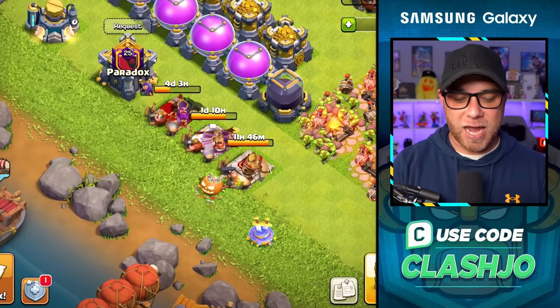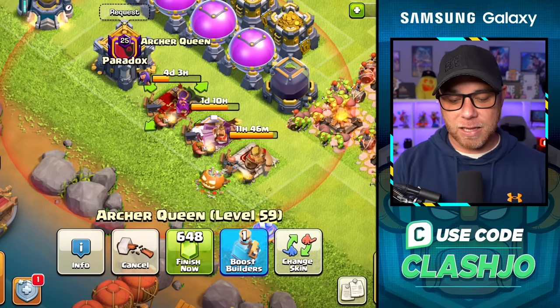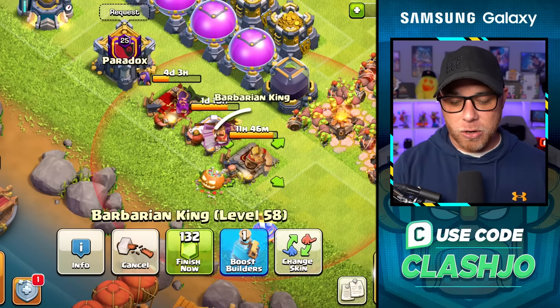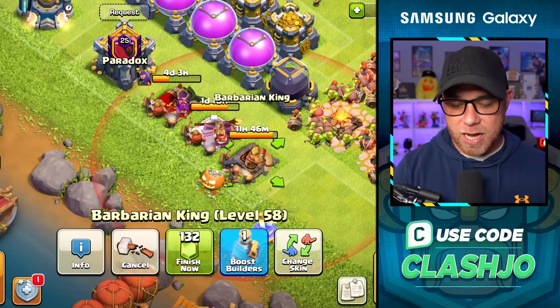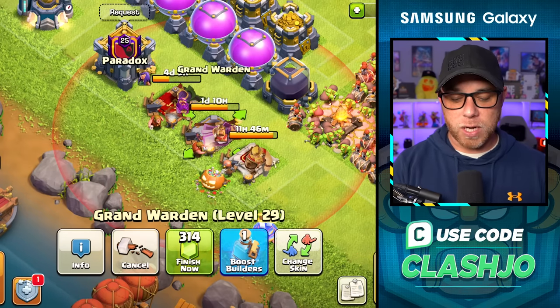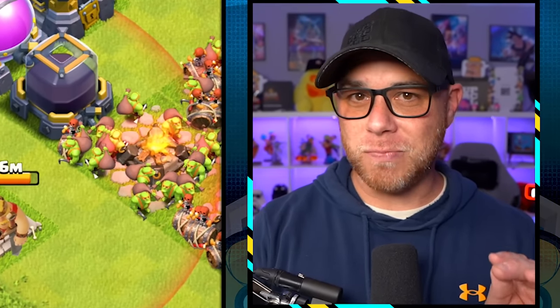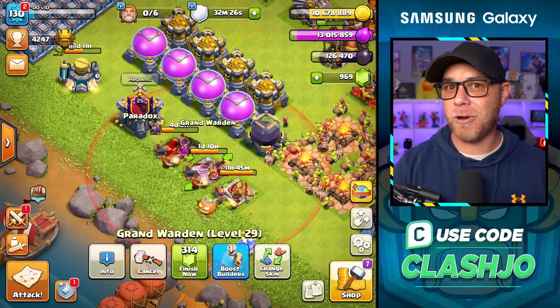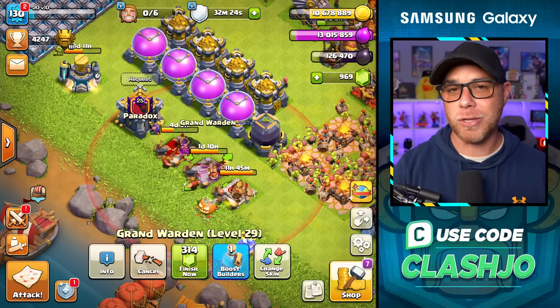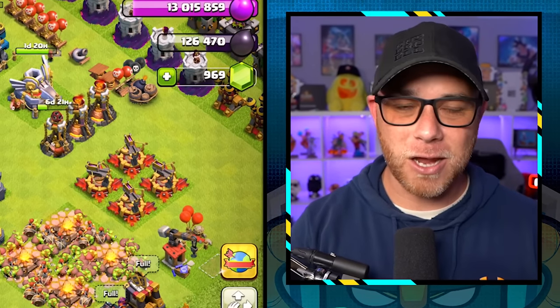Let's take a look at hero levels. At day 55, almost 60 days in, we got the Archer Queen at level 59 going to level 60. The Barbarian King is level 58 going to level 59 — he'll be done in 11 hours. And the Grand Warden is level 29 going to level 30. So two months in, we are almost maxed out, meaning we have five more levels to go on the King and the Queen, and 10 levels on the Warden. The Warden is a little bit easier because it's an elixir upgrade, and they should be maxed out next month, give or take a couple of weeks.